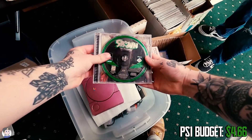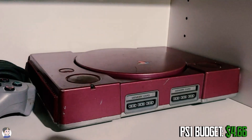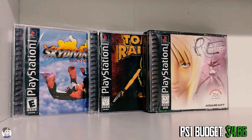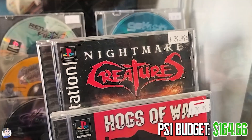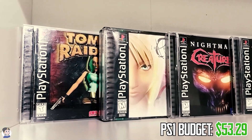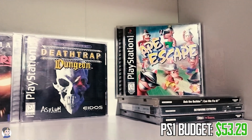Last time, for those of you that are new or catching up: in the very first episode we made a lot of trades, stacked up our PlayStation budget, and walked away with a PS1 console in an ugly maroon color and a couple games. In the second episode we went to a game store, did a lot more hunting, stacked up a huge budget, and had a definite upgrade from episode one. We're left with about $53.